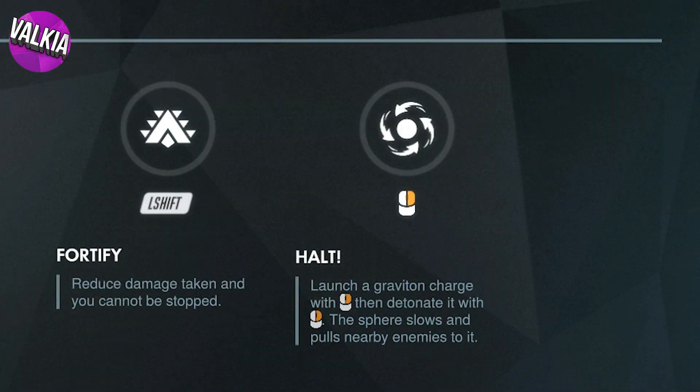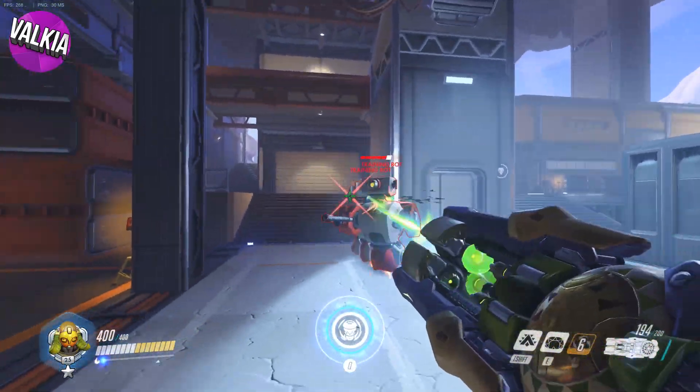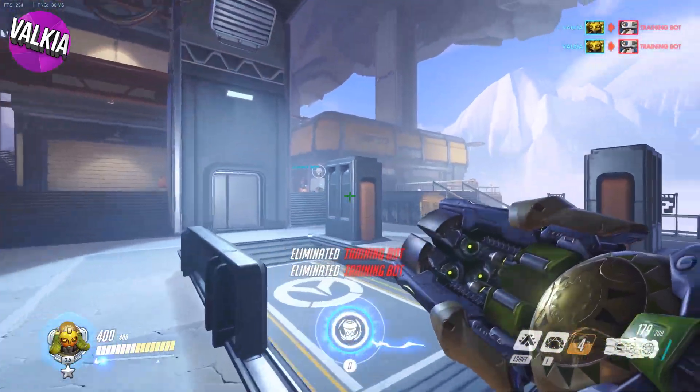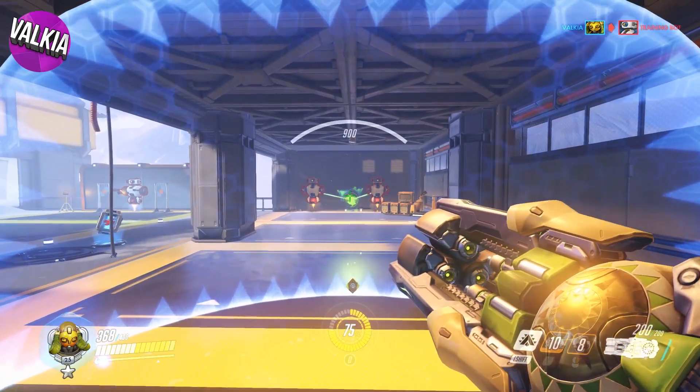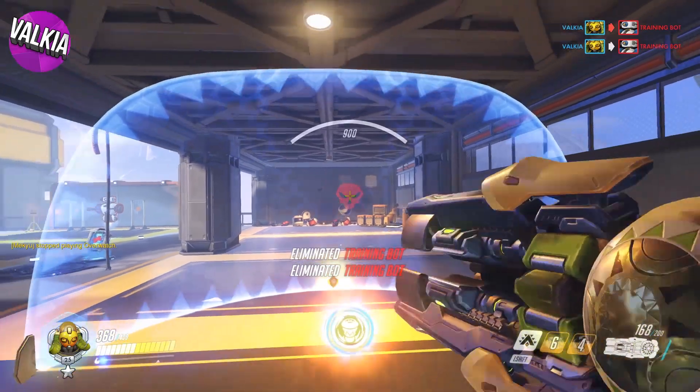Halt is a really cool ability. It acts as a mini Graviton Surge, which hooks onto enemies in a small area of effect. Halt is launched on right-click, and casts a small projectile bubble which will lock onto the enemies once landed. You can then right-click again after sending it out to detonate.